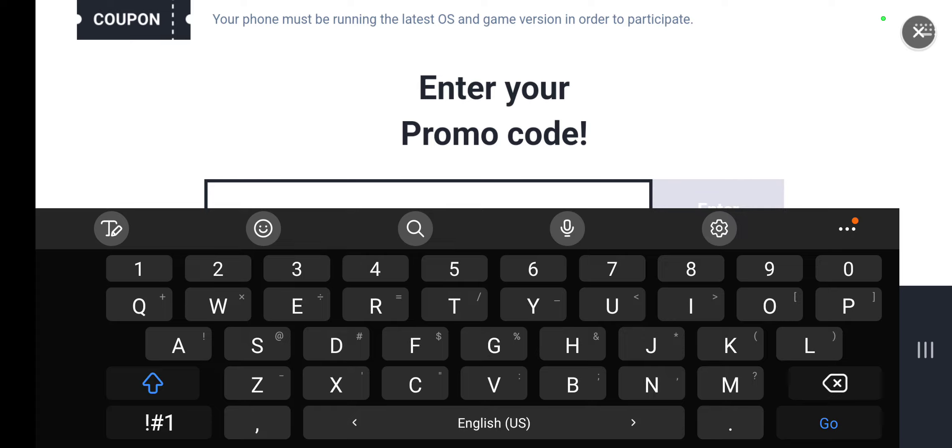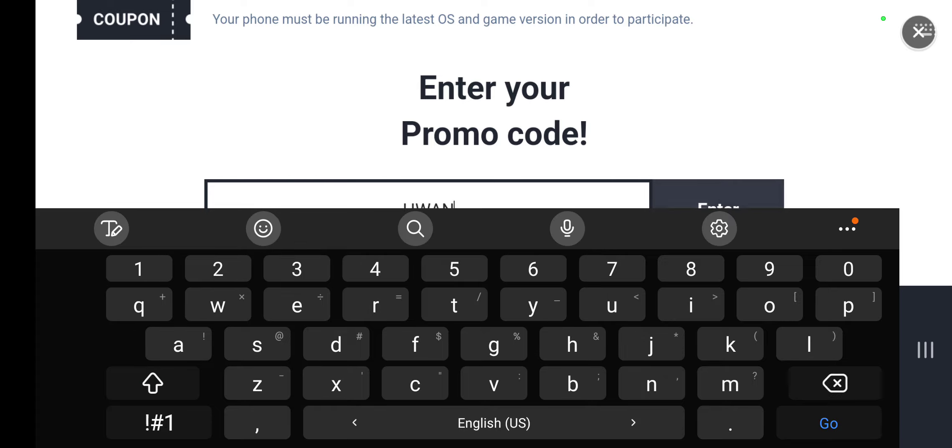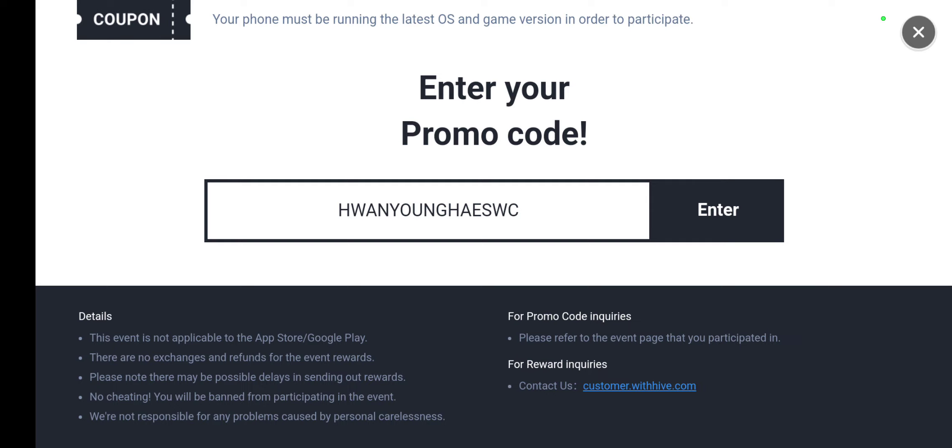The last code we're going to enter is H-W-A-N-Y-O-U-N-G-H-A-E-S-W-C. I think it's a name, a Korean name maybe — I'm not sure. But it's HWANYOUNGHAESWC. It's been redeemed.